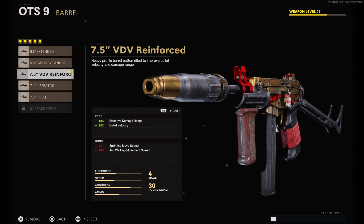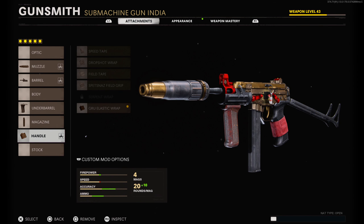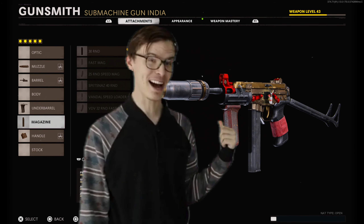The variant already has really good attachments, so everything you see here like the groove suppressor, the reinforced barrel, and the handle — all these attachments were from the base gun, from the variant. I don't know what this is, but it's kind of hot.